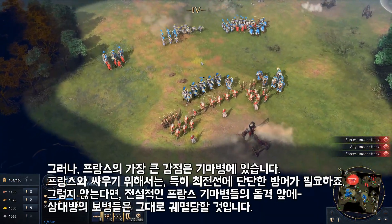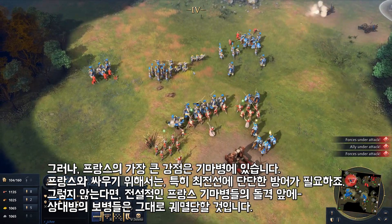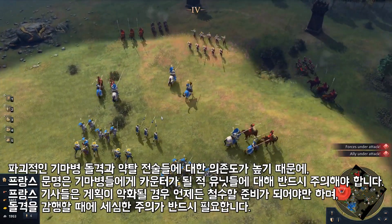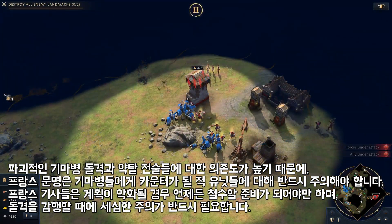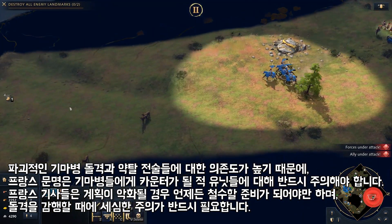The French advantage lies in the strength of their cavalry. Playing against the French requires a thorough defence on the front lines, lest your ranks fall when facing the legendary French cavalry charge. Due to the reliance on devastating cavalry charges and raids, the French must be cautious of units equipped to counter their cavalry. Their knights must be ready to retreat when a plan turns sour, and care must be taken when committing to a charge.